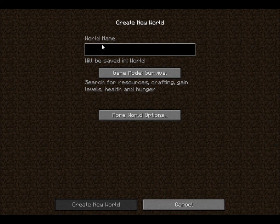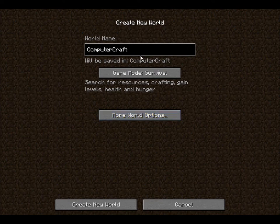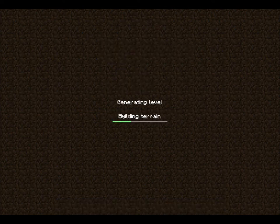Let's start by creating a new world. Name it 'computer craft' and change it to super flat. Then go to create world. While I wasn't recording, I installed Too Many Items.